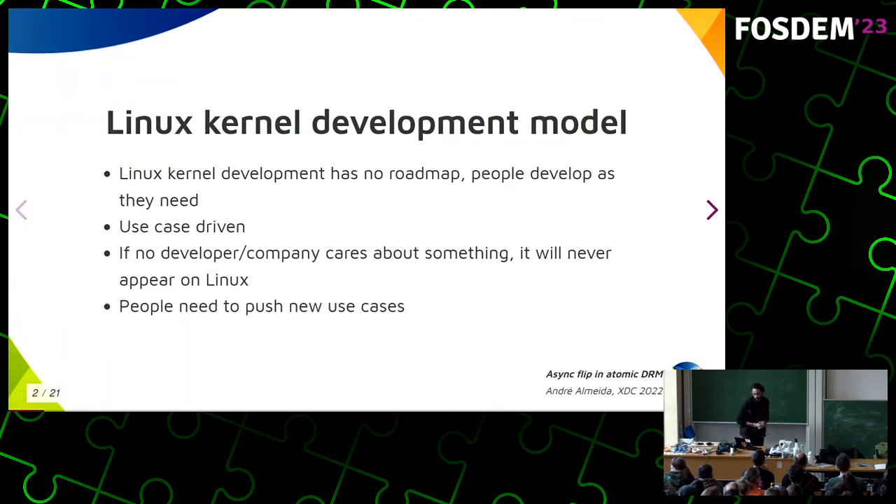As you probably know, the Linux kernel doesn't really have a roadmap. We're not trying to implement, say, ten new file systems by next year or anything like that. It's all driven by use case. If you don't have a real use case, it will be very hard to get your code into the kernel. For instance, some years ago, Android pushed a lot of new kernel features like DRM, then containers helped grow the cgroups thing, and then the cloud changed the file system stack.